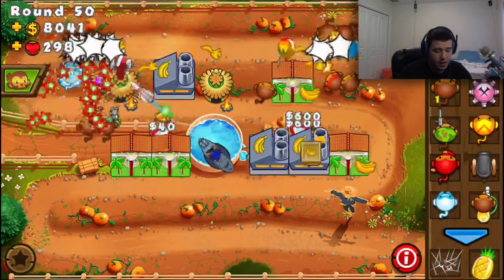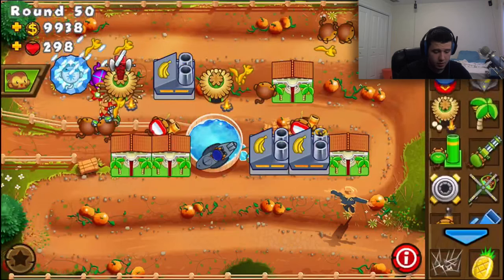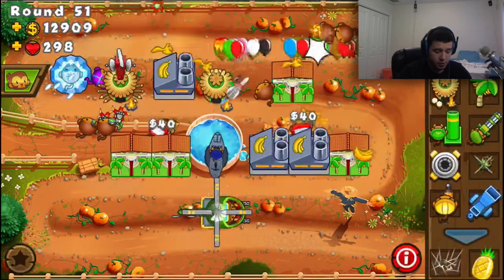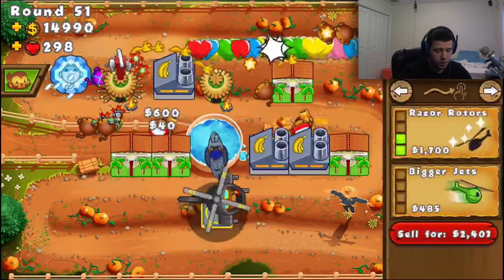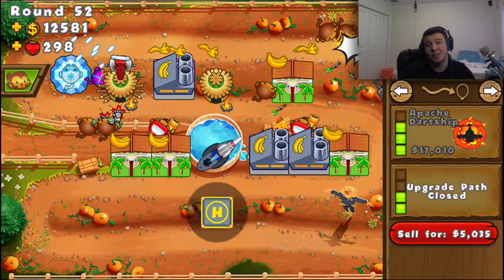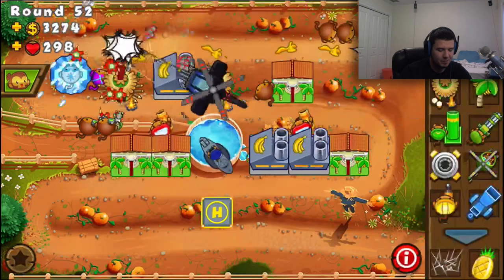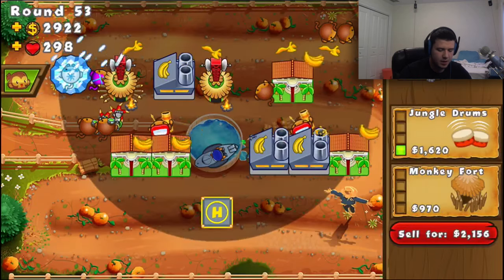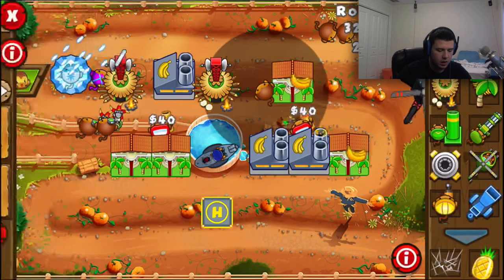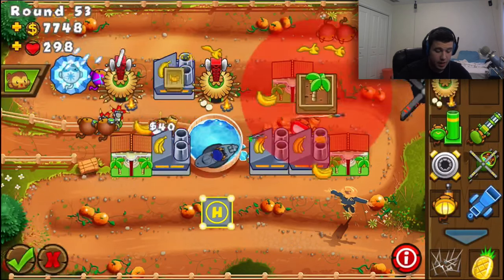I'm going to sell these and get up a helicopter. I'll put it way in the back here and put it on pursuit mode — this is what I used to do back in the day. Now we have an Apache dart ship. We're just going to upgrade this guy a little bit. We don't even need these dart monkeys anymore, so we're going to replace them with banana farms instead.